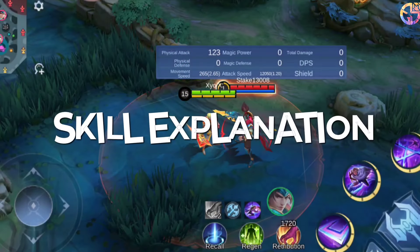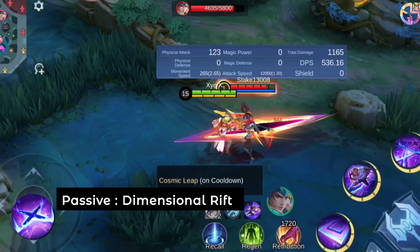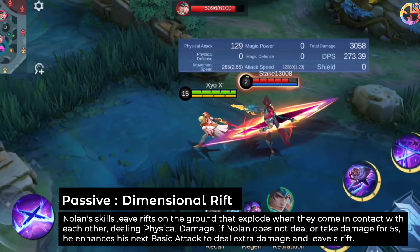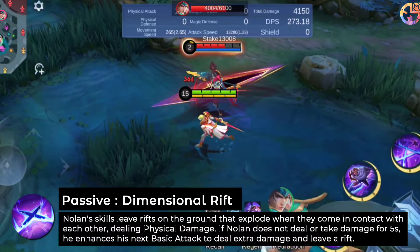Passive: Dimensional Rift. Nolan's skills leave rifts on the ground that explode when they come in contact with each other, dealing physical damage. If Nolan does not deal or take damage for five seconds, he enhances his next basic attack to deal extra damage and leave a rift.